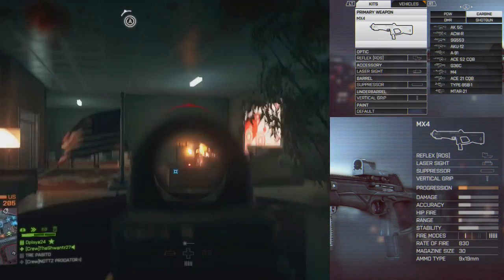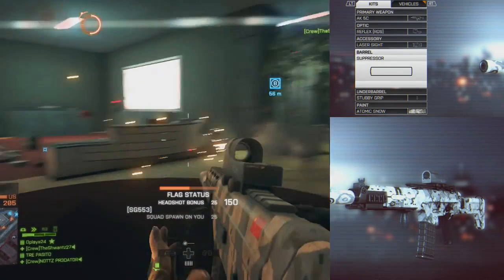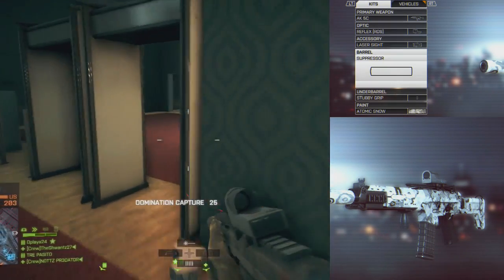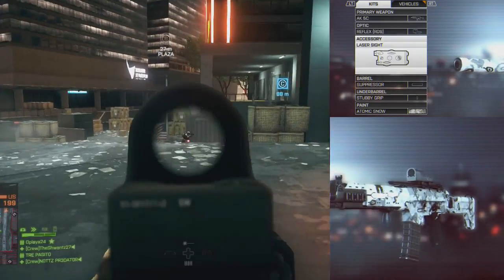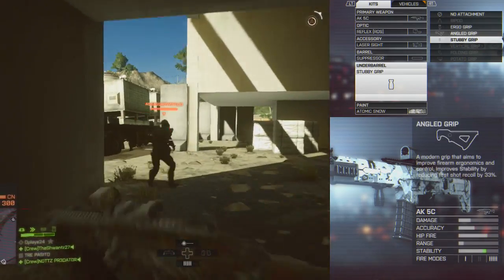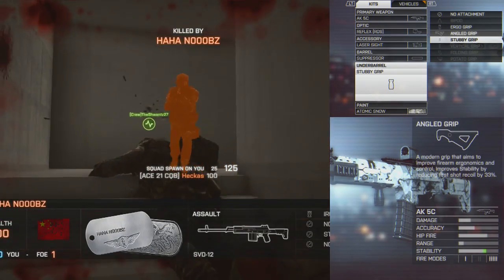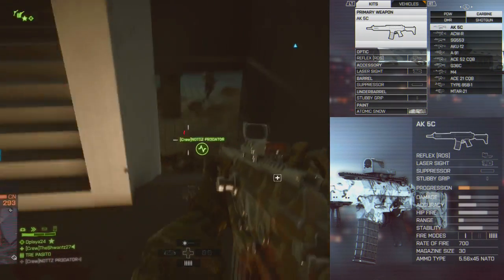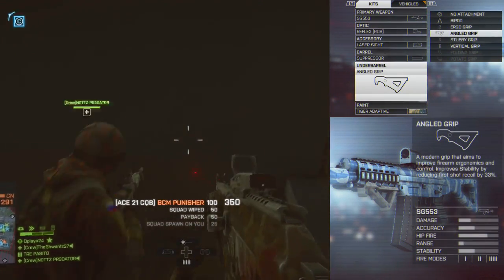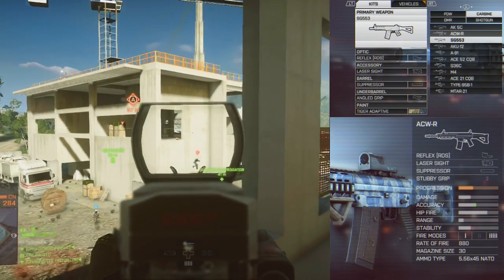Engineers on bigger maps can also rock carbines, and I use carbines in the recon class for an aggressive play style too. I almost always put a suppressor on these guns — move in silence. I use the normal red dot and laser sight. The stubby grip works fine here since I don't run and gun much with carbines and they don't have a lot of recoil. The AK5C is a great carbine; my favorite is the SG553, which I put the angled grip on due to slightly more recoil.